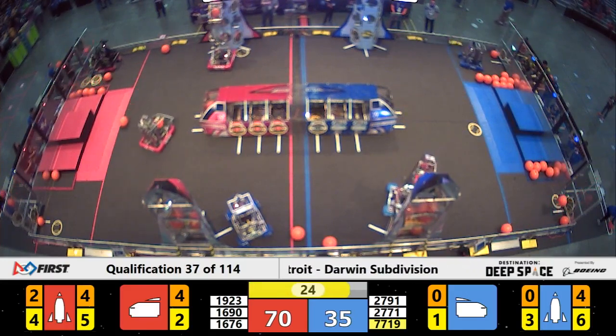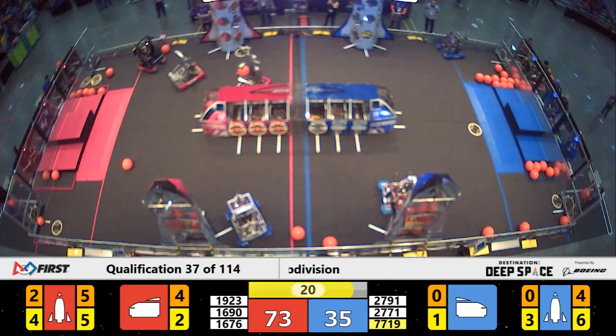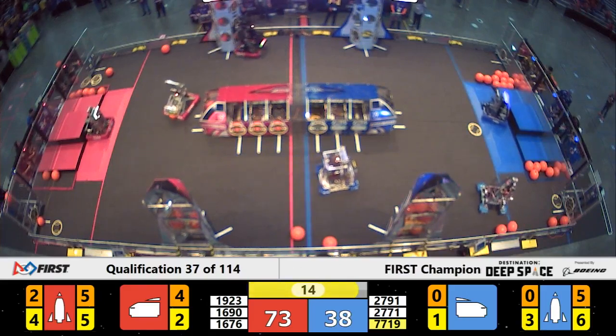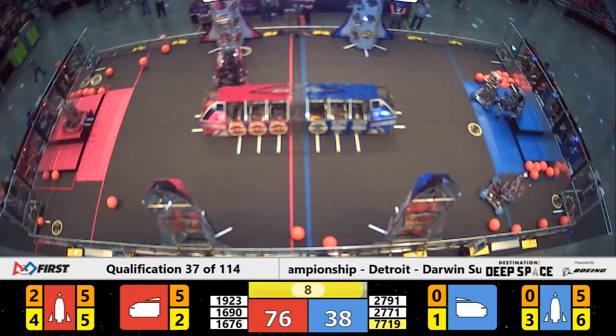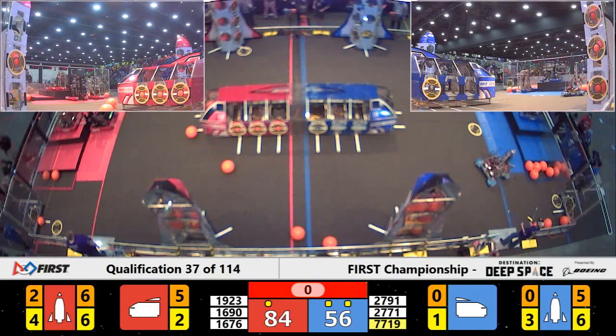It looks like the Pazkak Pioneers loading the second-to-last cargo needed to load that rocket. The Midnight Inventors coming in with the last hatch panel. There's 15 seconds to go. We'll have to see, can the Red Alliance load this rocket and earn the ranking point before the end of the match? The hatch panel's in place, and there's the cargo! That's a full rocket!